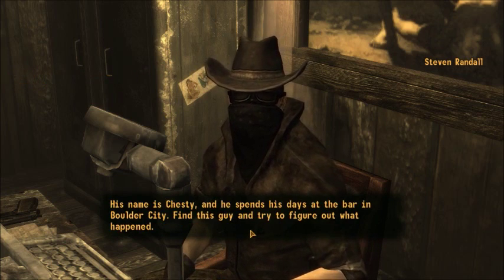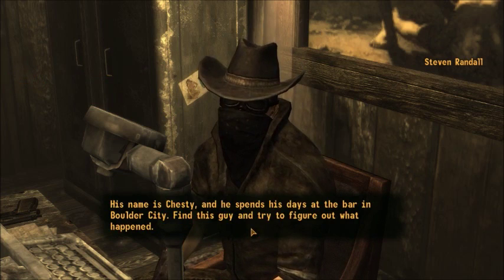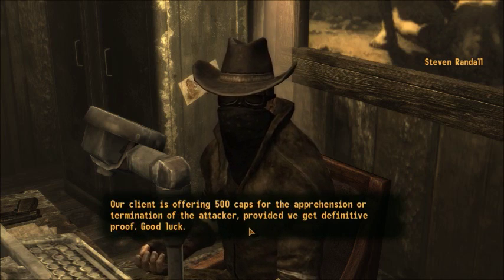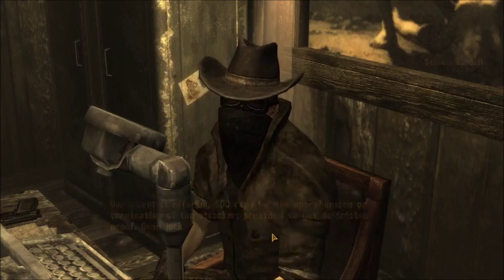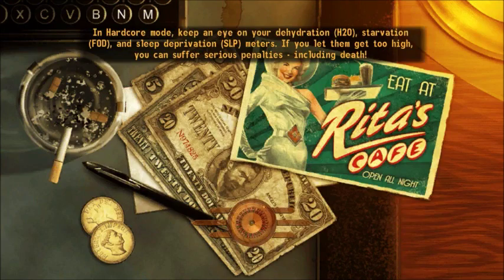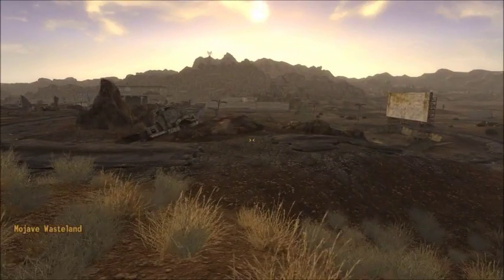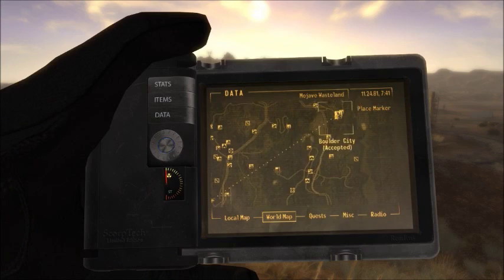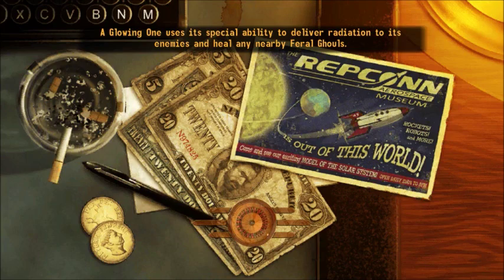So we're actually going to have to do some intel retrieval first, which is a nice change of pace. 500 caps is nothing — I'm not interested in the caps, I'm interested in the gear. So where is this Chesty? Is it Boulder City? We might need to pass some sort of speech check, and we may even need to bribe him.